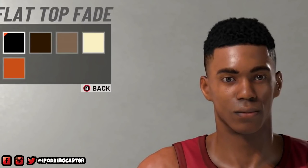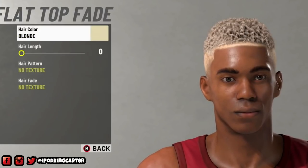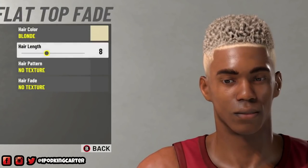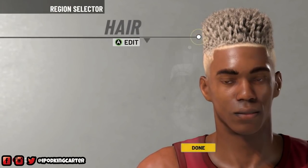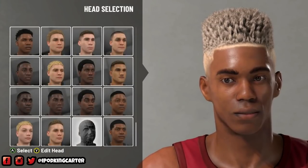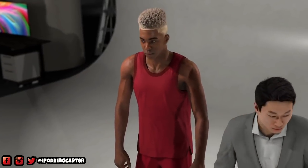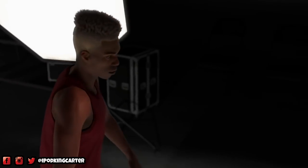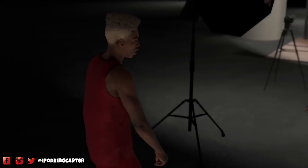First of all, character creation looks a little bit better this year. The hair is really looking good — you can change the hair length, the texture, everything about the hair. Now me, I'm bald headed so there isn't really too much I can do, but you can also put your face scan in the game. The My NBA 2K19 app is out right now for Apple and Android, just letting y'all know about that.